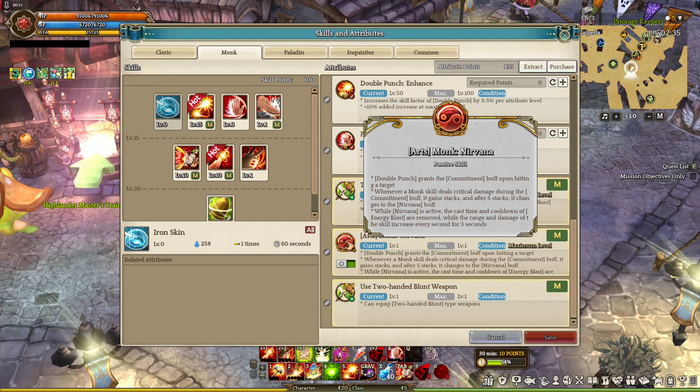Whenever a Monk skill deals critical damage during the Commitment buff, it gains a stack. After five stacks it changes to the Nirvana buff. While the Nirvana buff is active, the cast time and cooldown of Energy Blast are removed, and the range and damage of the skill increase every three seconds. That seems nice — let's test it out outside first before we go to challenge mode.